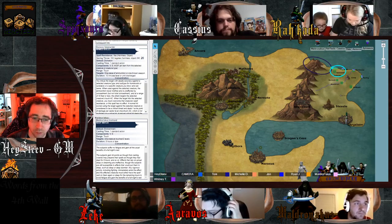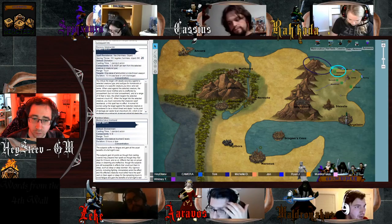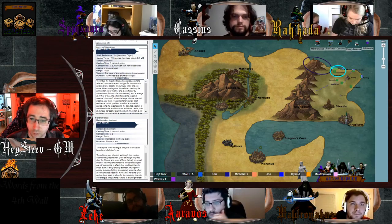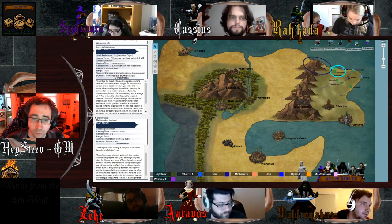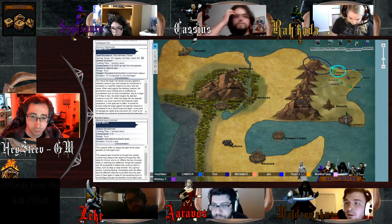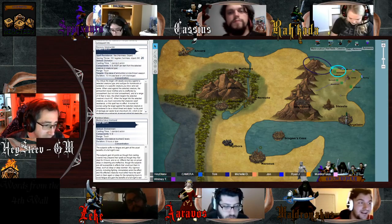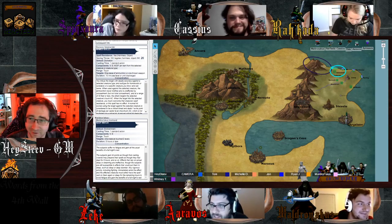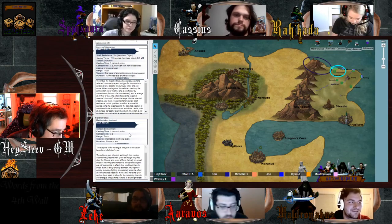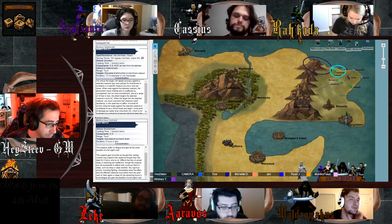I'm going to cast Keep Watch on everyone except for Cassius — he has the substance ring anyway. I'll be doing this every night that we're resting anywhere in this area because I'm paranoid. One creature touch per two. So I basically won't be affecting Cassius, but he's already good anyway. He'll sleep for two hours.